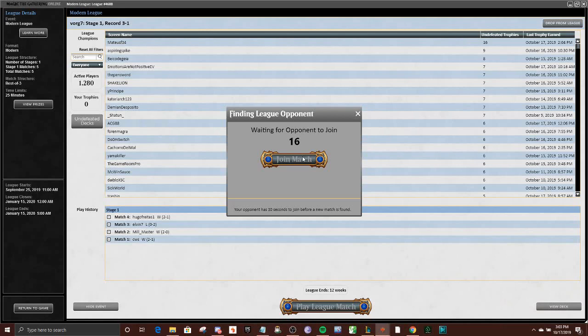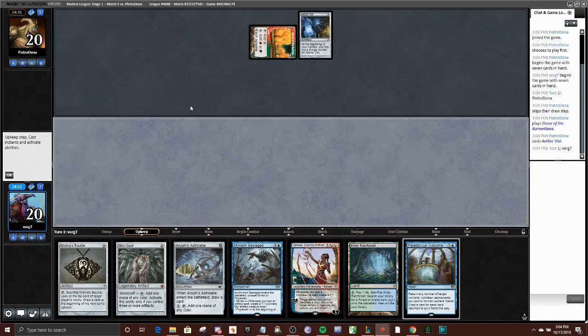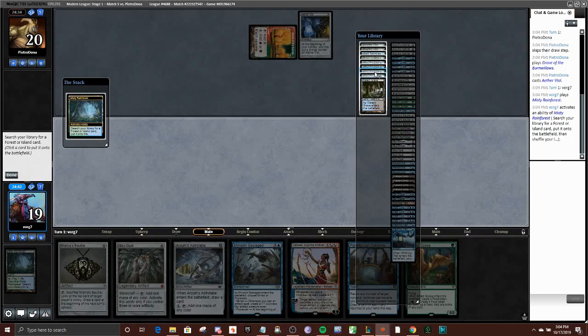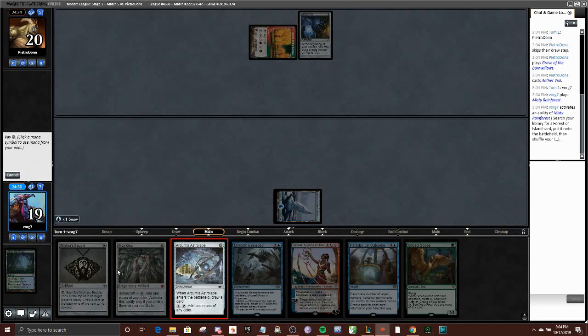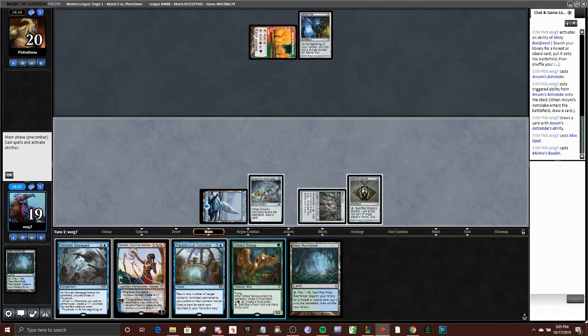Alright, get to battle for this 4-1. This hand is a clear keep — we got a Mox, two cantrips, some token makers, an Outcome, we got it all. Grove, Aether Vial — not 100% sure what I'm up against. Goose was an interesting draw. I think I'm just going to vomit my whole hand now — Astrolabe, get Metalcraft when we play these. Something to be said for not playing all of these because it lets us have zeros in our hand to make tokens immediately, but I think I'm more partial to just getting on the board faster.